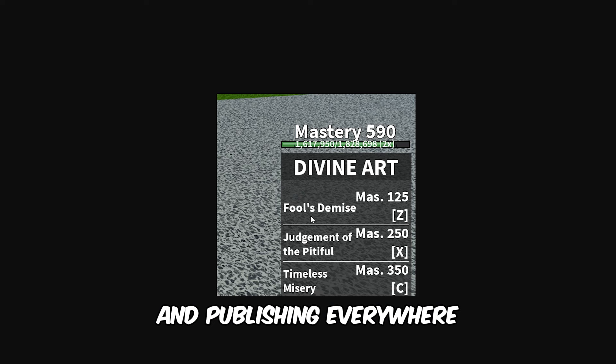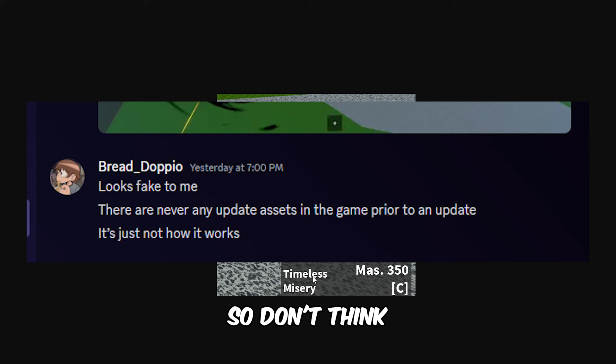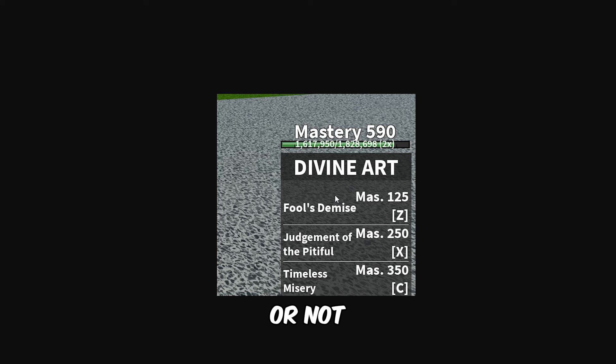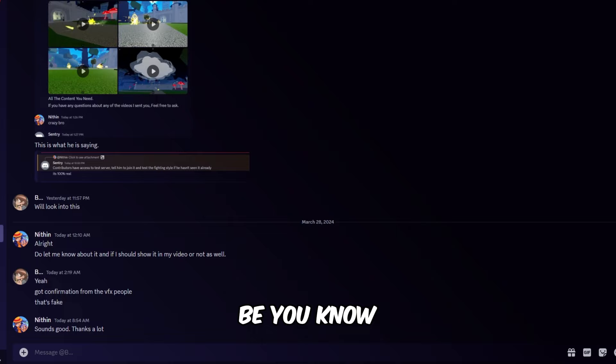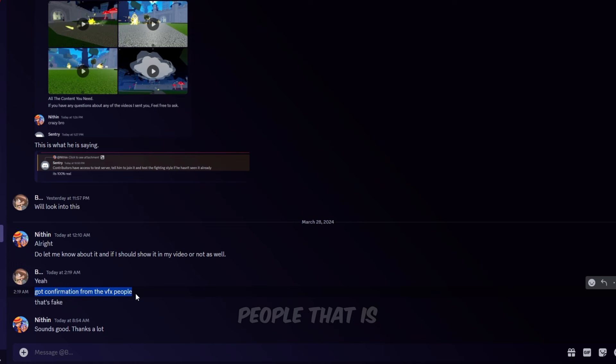The person also sent me the divine art move names: the first one is Fool's Demise, the X move is Judgment of the Pitfall, and the C move is Timeless Misery. I'm not sure how true this is — I sent this to Bread Dopio and he said it's probably fake, so don't take this as official. I myself am not sure. He confirmed from the VFX people that it is fake.